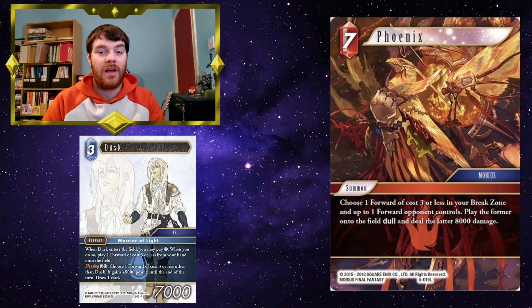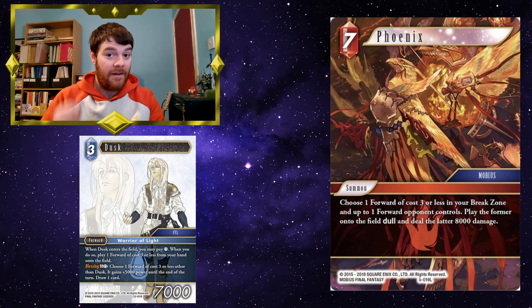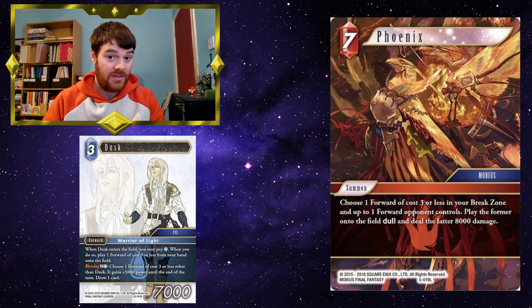Phoenix — being able to cast Phoenix and bring in Dusk on your opponent's turn, and then using Dusk's ability to bring something else in from your hand. That forward can then block, which is great because Dusk brings it in standing upright. And not only all this, but Dusk will be able to attack on your next turn as well.